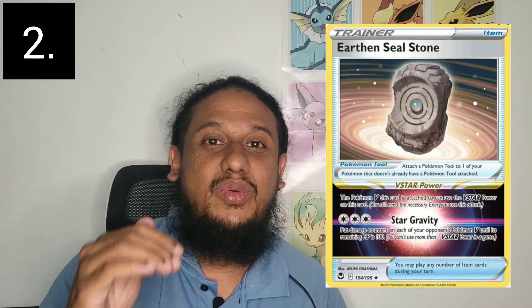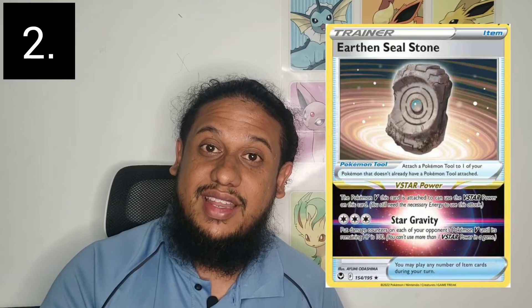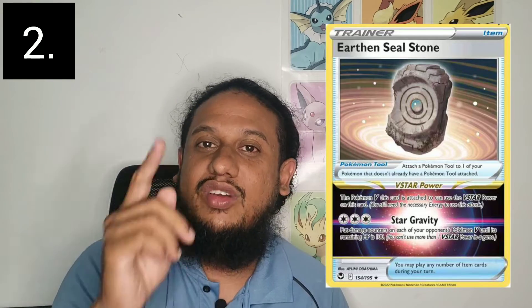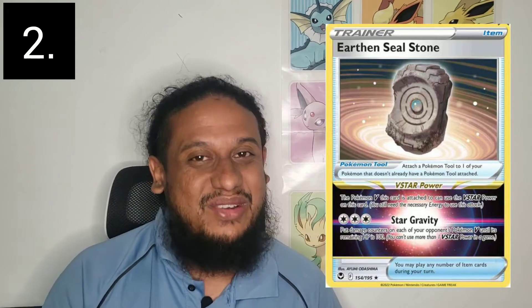Number one and number two are very similar, and looking at these two cards in the whole Silver Tempest set, my initial reaction was these are the two most interesting playable cards to me — the two Tablet stones. Number two is the Earthen Seal Stone. Using three energies with your V Star power, it damages all of your opponent's Pokemon, bringing all of their HP to 100. That clears the way for many decks — including an old-school favorite of mine, Urshifu V Max.